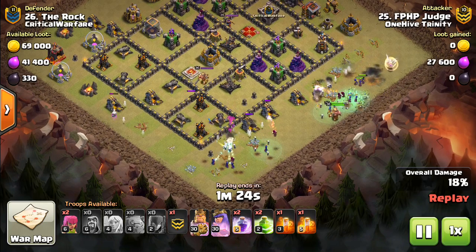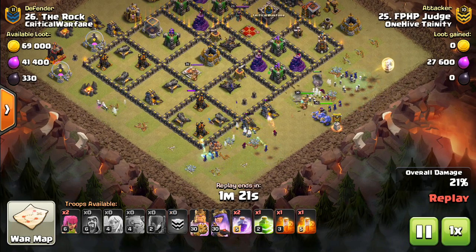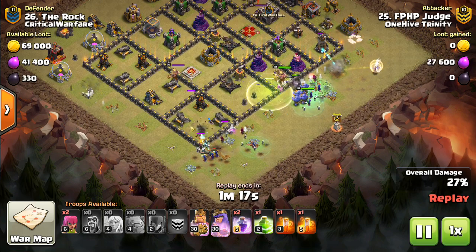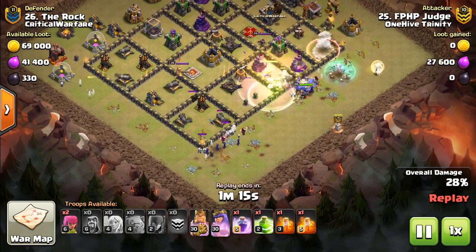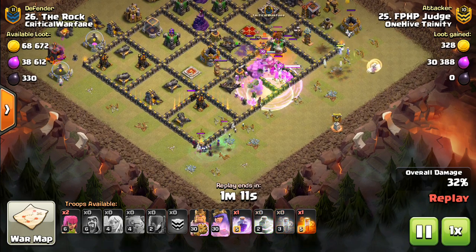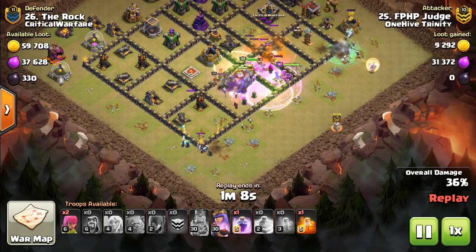The golem tanks very nicely. Bowlers in the CC, and those level 4 bowlers just add to the DPS. You now have even higher level bowlers you can bring — those things are pretty powerful if you get them raged up inside the middle of a base.